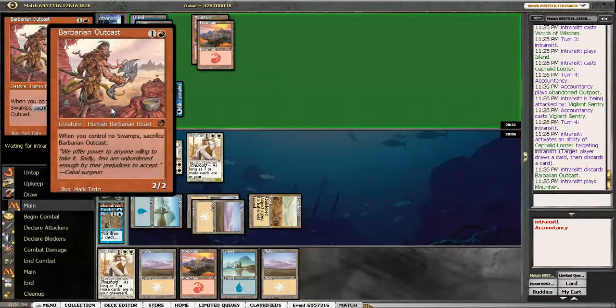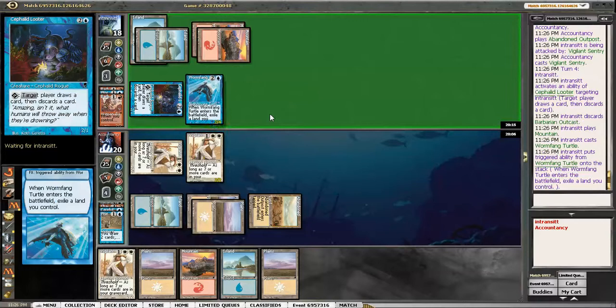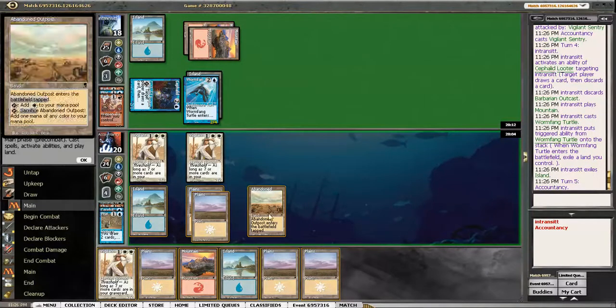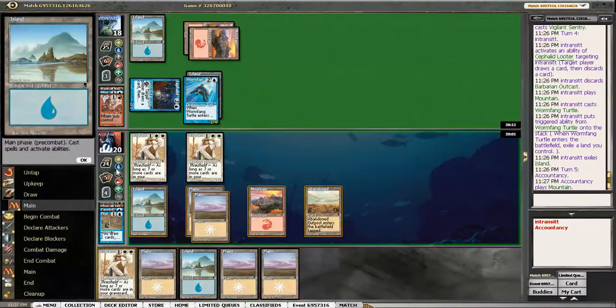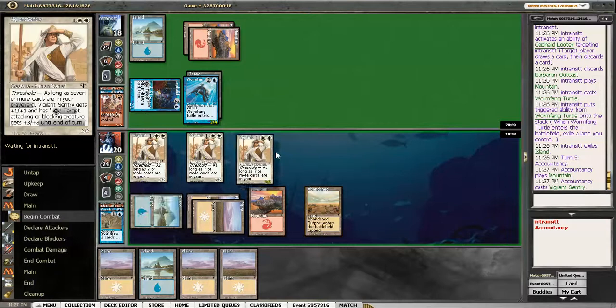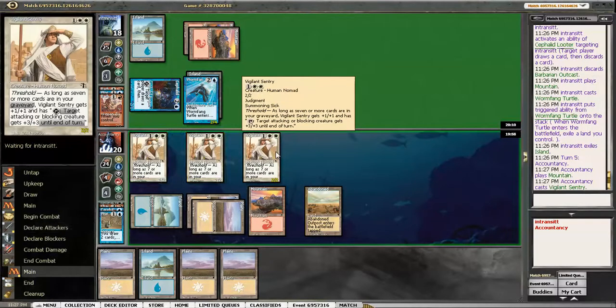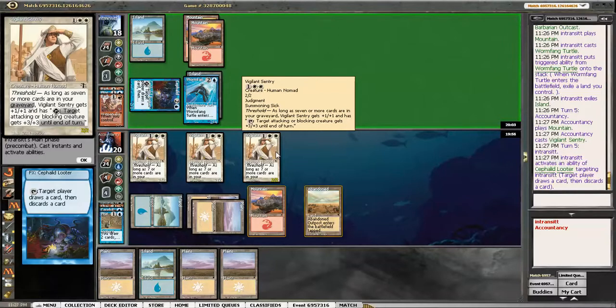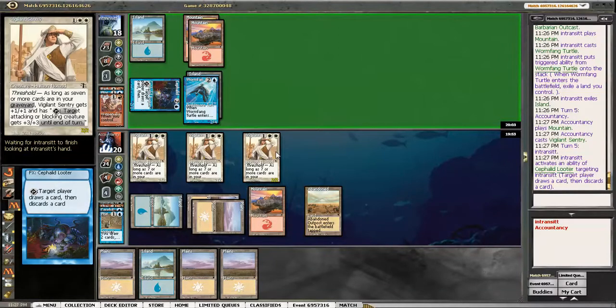Why is my opponent playing these? They're really bad — it's even worse than a black-red 2-2 with no abilities, and that's already a bad card. Just play another Vigilant Sentry and hope our opponent has no way to kill our Vigilant Sentries, and just wait until we hit Threshold. Once we hit Threshold, we should be able to win every single combat on the face of the earth.